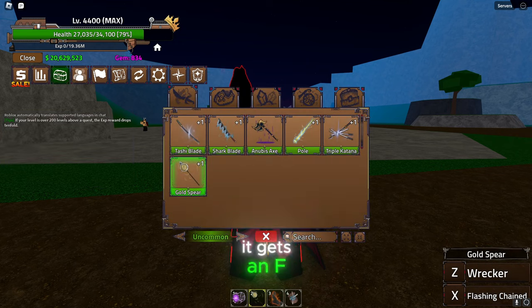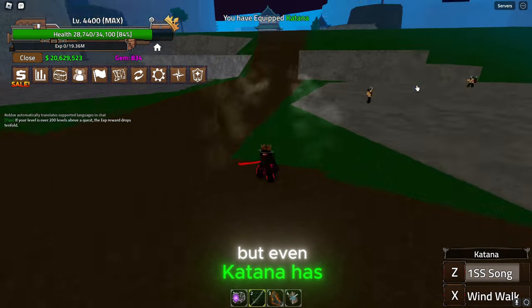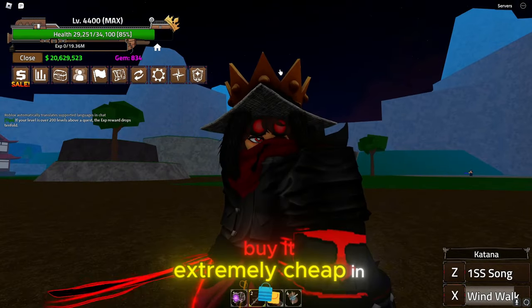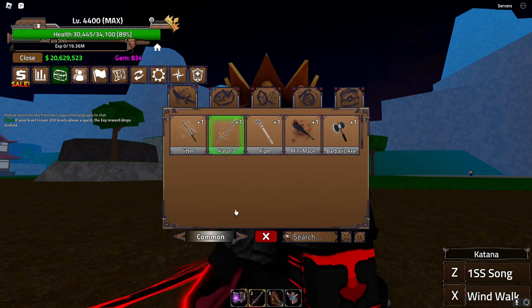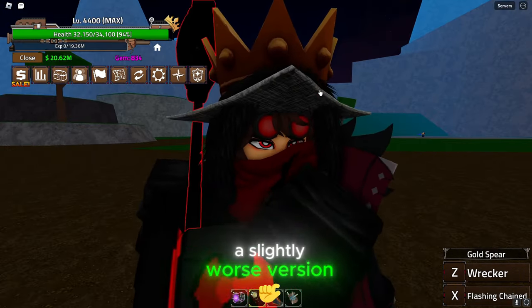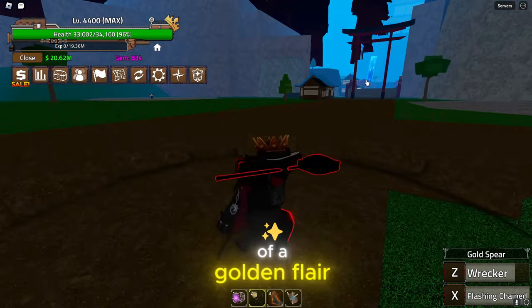This weapon gets an F tier. Number one: even Katana, which deals less damage, has basically the same moveset but a little bit better, and you can buy it extremely cheap in First Sea. There are codes that give you money so you can get Katana right off the bat. Gold Spear you get later in the game and it's really just a slightly worse version of the Katana moveset with a little more damage and a golden flare.